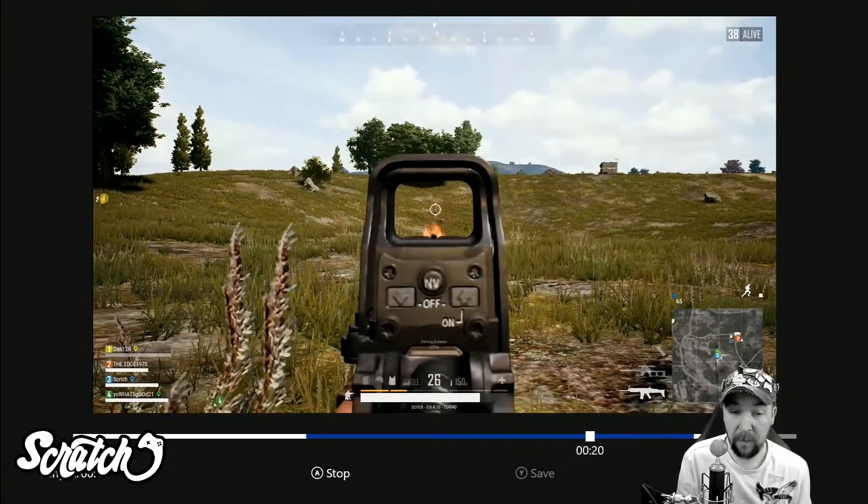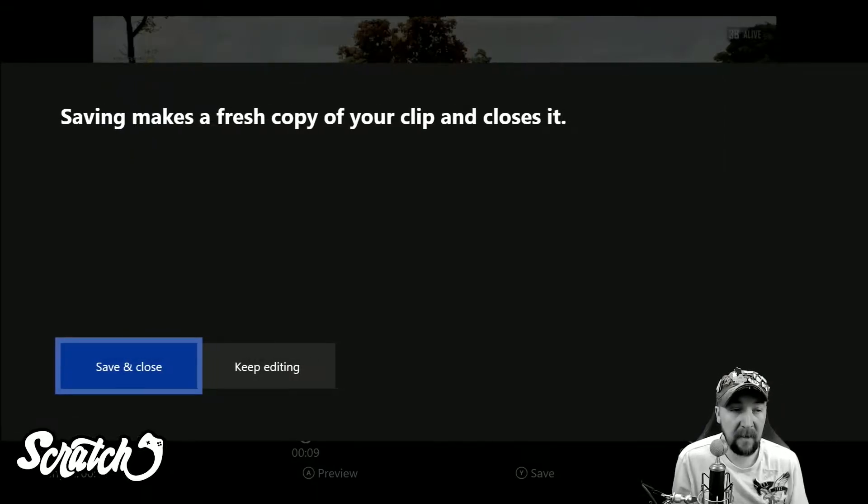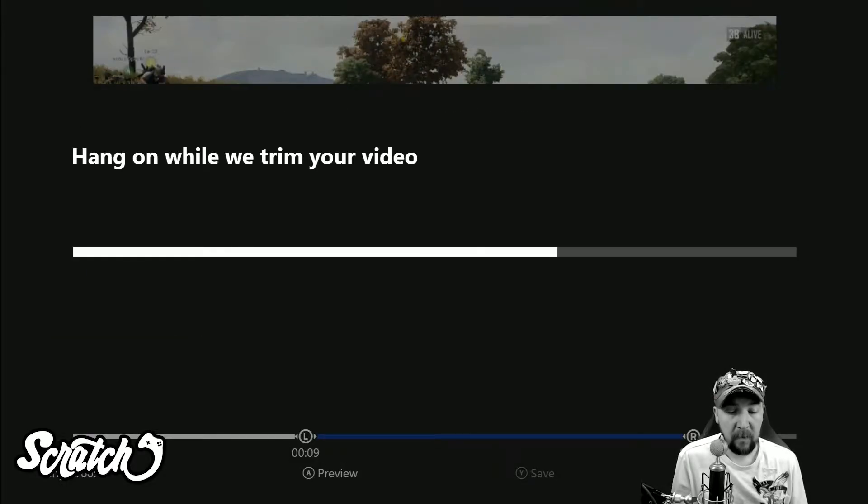Now that I'm all done, I'm going to press A to stop it and press Y to save it. Saving makes a fresh copy of the clip and closes it, so we're going to say Save and Close, and then we'll notice here it just takes a couple of seconds to do that.